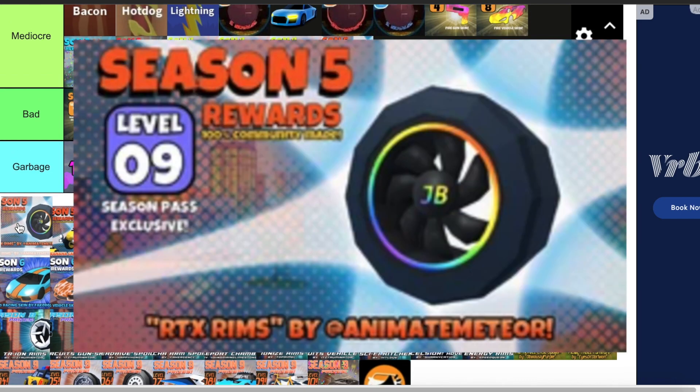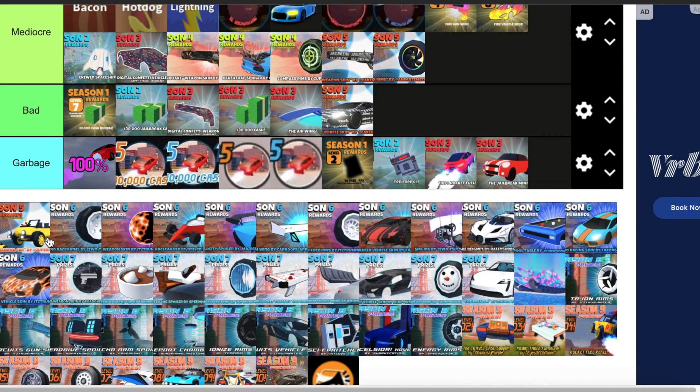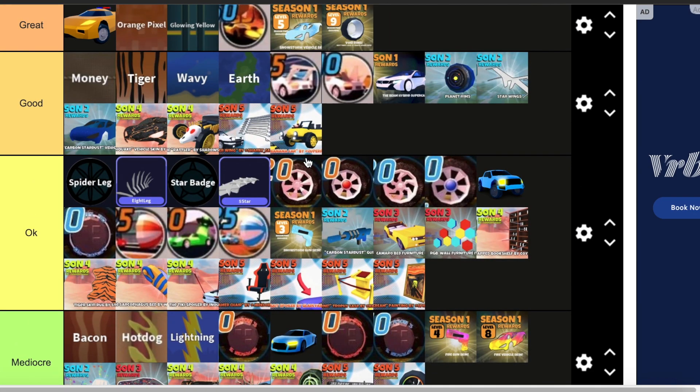Then we have the RTX rims. Since I put the Compass rims in mediocre, I'll also put this in mediocre because I really don't like how you can't change the color of these. Then we have the Banana Car — I'll put it in good because it is a good vehicle, I'm just not a huge fan of it.